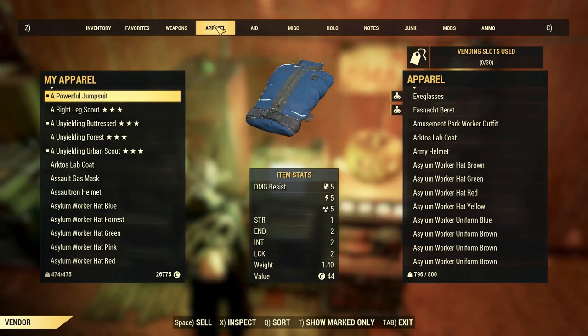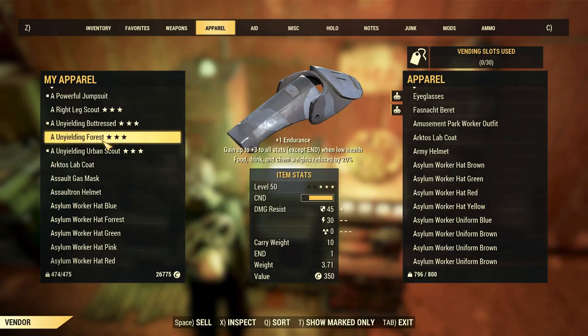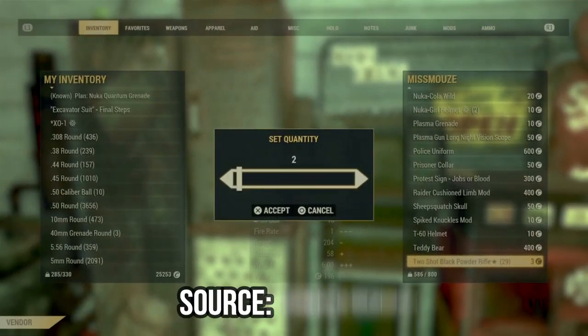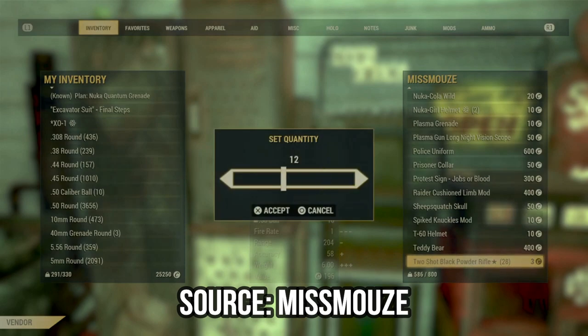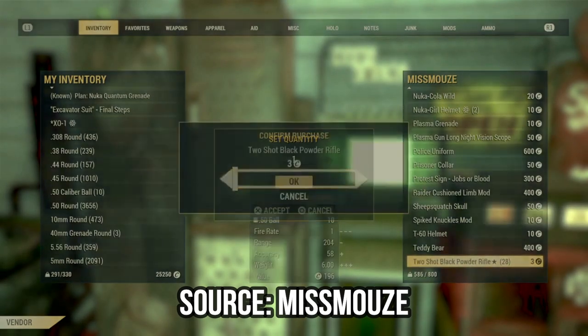Secondly, if he could add the item, why would he put such a low price for a relatively nice item? And third, it had stacks. In the end, this evidence looks exactly like that bug we had a month ago, where the vending machines could pull random items from your stash for sale.